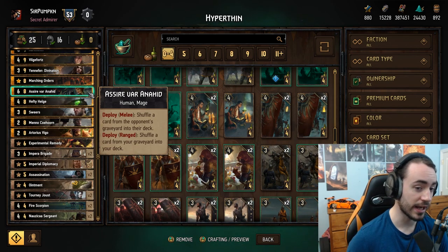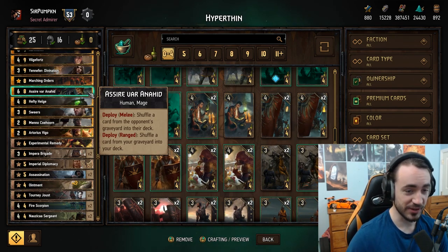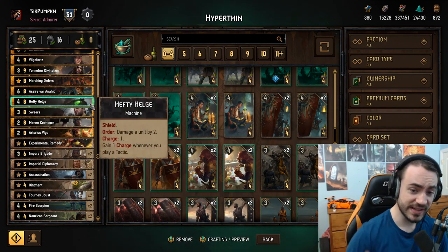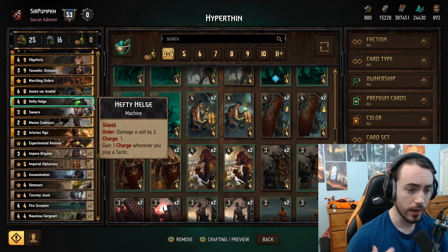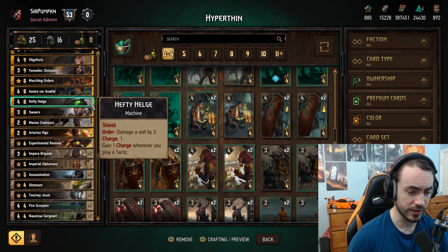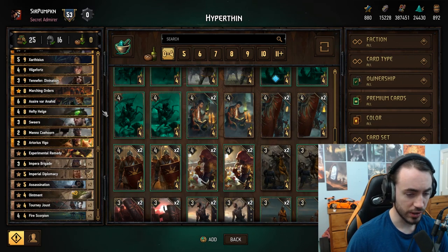If your opponent steals or banishes your Roach, make sure to play Assire on the melee row so you don't accidentally put a unit into your deck. Hefty Helgi — this card is insane. You draw it in round one, play it, they can't kill it, you win the round. Doing two damage every turn because you have a bunch of tactics is crazy. One of the better cards in the deck. If you want to rotate some cards out, these are the three you can move around, but keep in mind you don't want to add bronze units because Vigo shows exactly those three bronzes.